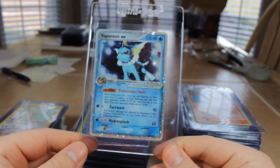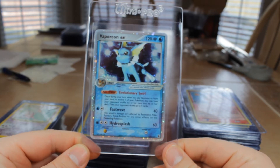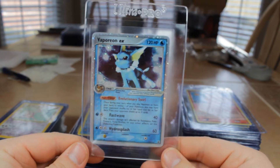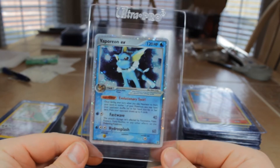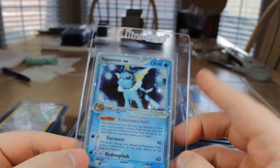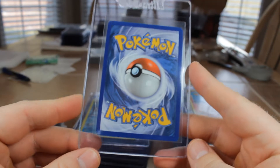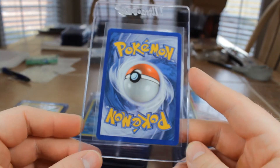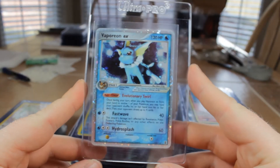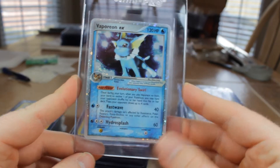Next we have a pretty cool one here: Vaporeon EX from Delta Species, 2005. I don't think I've ever graded a Vaporeon — I've graded Jolteon and I have Flareon in PSA right now. Definitely like the artwork in the back; some great detail in the holo itself. Hopefully it gets a 9 — there's a little white mark at the top, very small. 9 would be great on that. Then I just have Vaporeon and Flareon. Want to get a Jolteon, maybe sell as a set.